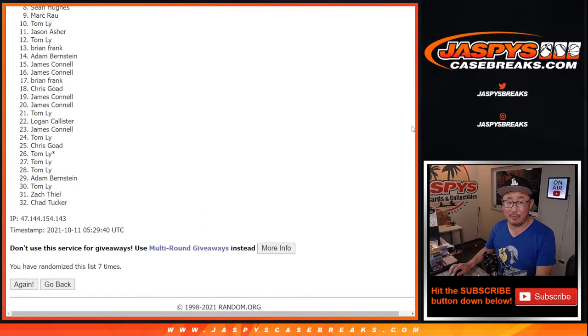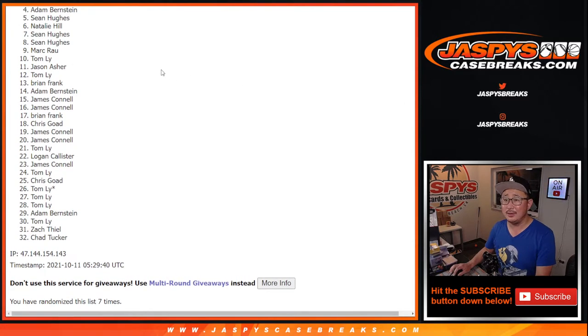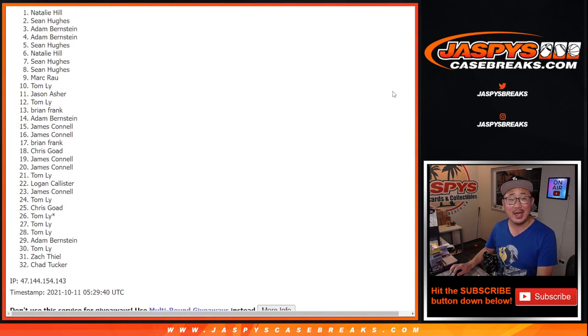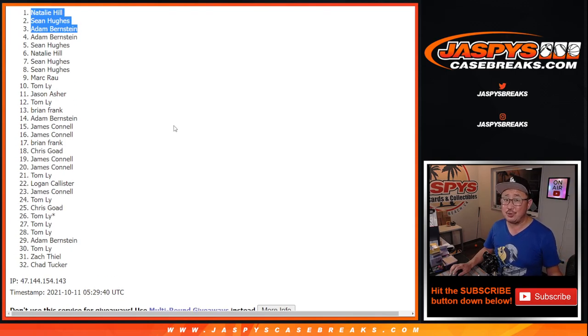So a lot of sad people here. From 4 on down, sad times. Very close, Adam. But thank you everyone for giving this a shot — I appreciate it. Happy times for the top 3. You've just won yourself a $506 spot — a guaranteed hit out of that Gold Rush Break coming up in the next video. Congrats to Adam, Sean Hughes, and Natalie Hill. Congrats to the top 3. Thanks everyone for giving this a shot. I know it sucks — not a lot of people are going to be winners here, but I appreciate you taking the risk. Thank you for helping us fill this up. I'm Joe — I'll see you next time for the next one. Bye-bye. Gold Rush.